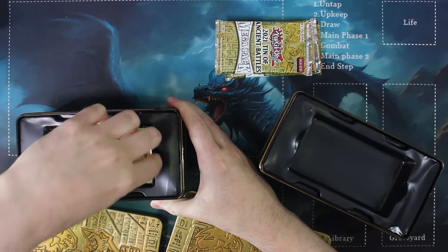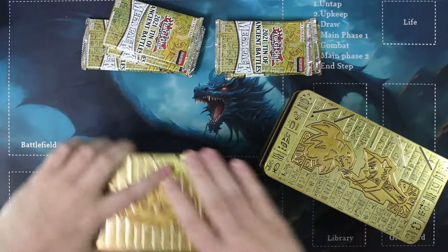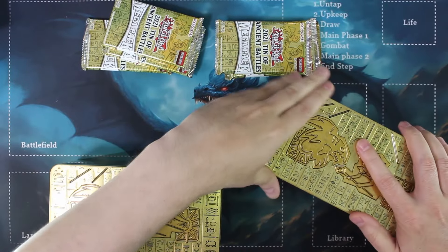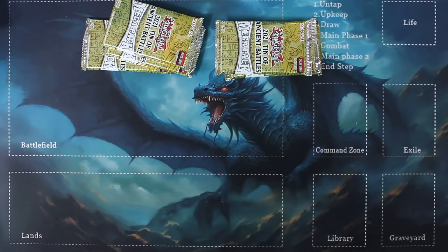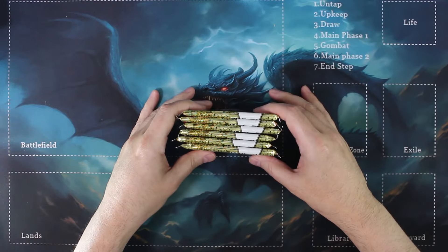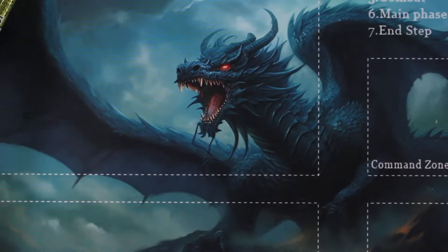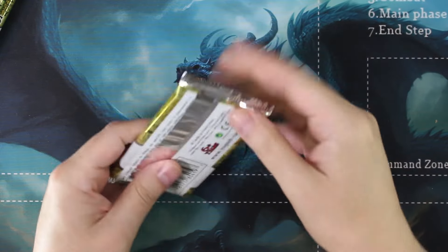You do get three packs per tin. Let's go ahead and crack these packs and see if we can happen to get a Zeus. I'd really like to get a Zeus here, make this opening worth it. So again six packs total - these are bigger packs as you can see, so no time wasting, let's zoom in and roll.